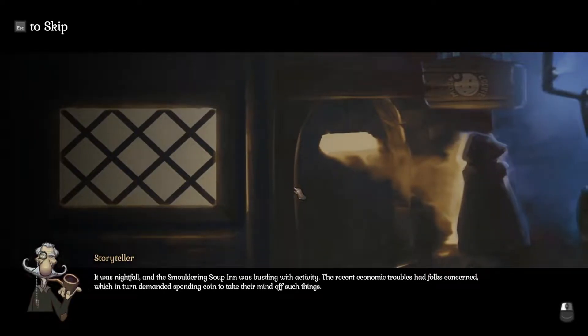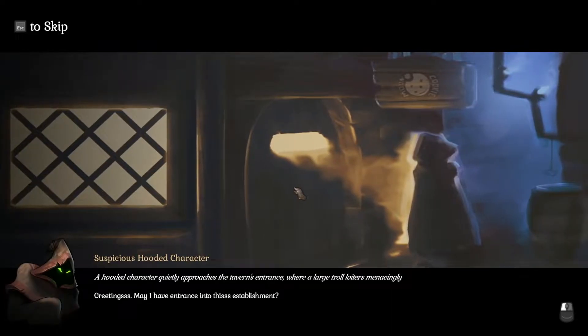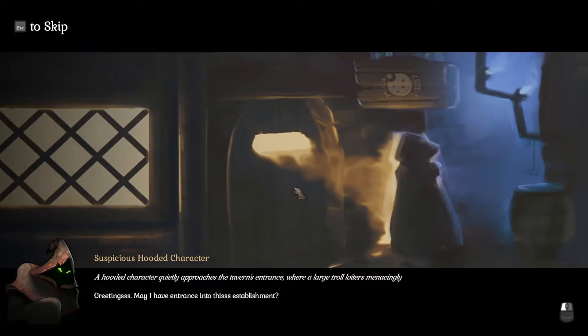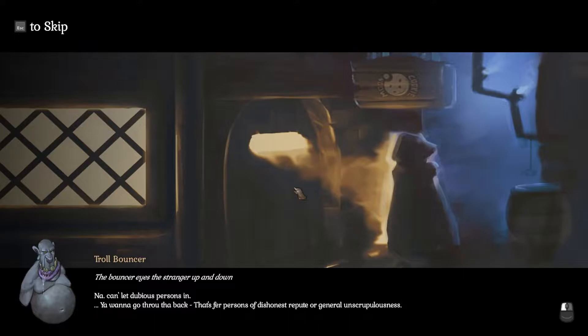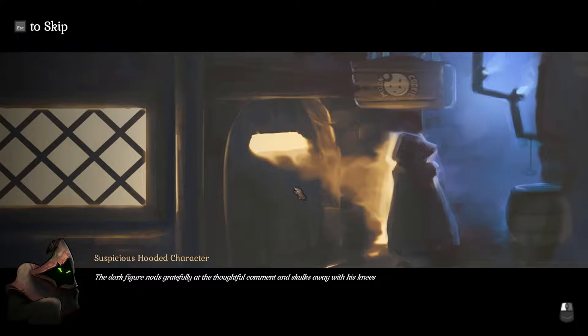It was nightfall and the Smoldering Soup Inn was bustling with activity. The recent economic troubles had folks concerned. A hooded character quietly approaches the tavern's entrance where a large troll loiters menacingly. 'Greetings, may I have entrance into this establishment?' The troll eyes the stranger up and down: 'No, can't let dubious person in. You want to go through the back — that's for persons of dishonest repute or general unscrupulousness.' The stranger tips his hood and skulks away, knees bent at the troll's helpful advice.